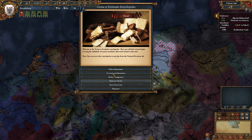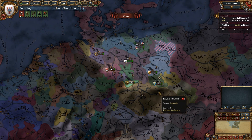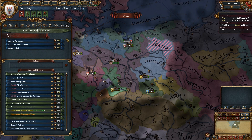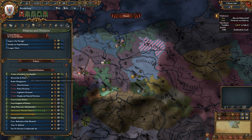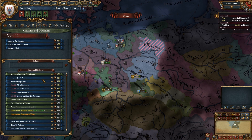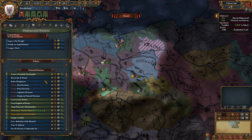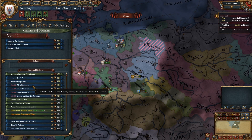Looking at decisions: we can form the German Nation, which requires administrative technology 36. We can form the Kingdom of Prussia, which requires administrative technology 28 — and Brandenburg needs to be Lutheran or Calvinist for that. We could also adopt Plutocratic Administration, which I think is part of the trade system.